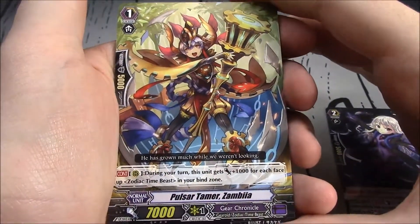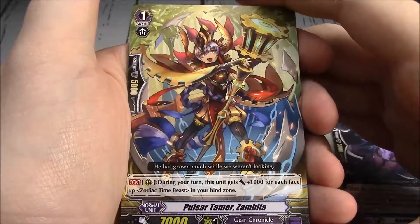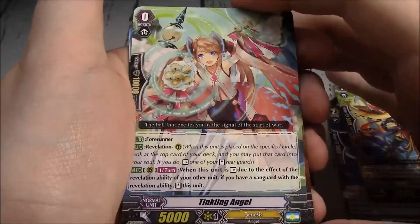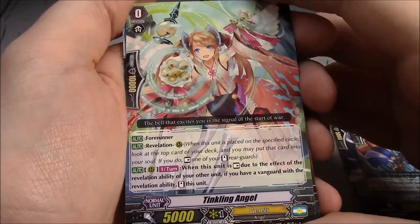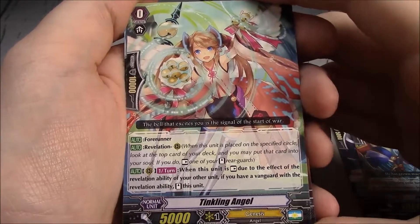Pulsar Tamer Zambilia — Gear Chronicle. It's a Gearroid slash Zodiac Time Beast. During your turn, this unit gets plus 1k for each face-up Zodiac Time Beast in your Bind Zone — continuous from rear guard, not Generation Break restricted. Tinkling Angel — a Genesis starter with Forerunner and Revelation.